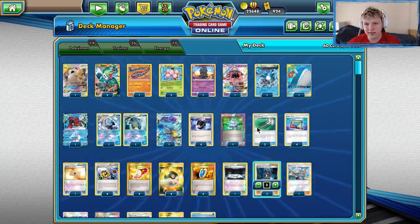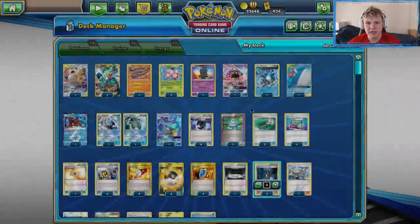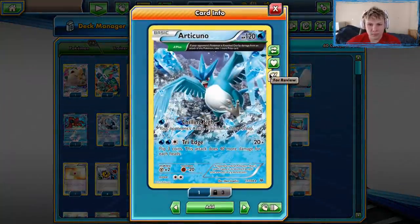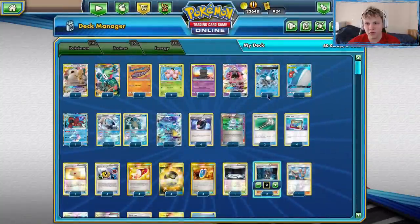Two Egg is pretty standard. Lele is pretty standard. We played the Articuno for one-prizer matchups and then just awkward situations where you can draw an extra prize with it. Specifically good against Zoroark — you hit something really hard, don't knock it out, then clean it up later with Tri-Edge. It gave you another route to draw your six prizes. I found this card super useful throughout the weekend when you came up a little short on a knockout or couldn't quite get the one-shot. Then you attack with a different Pokémon and clean that up with Articuno later. Big fan of the Articuno overall.